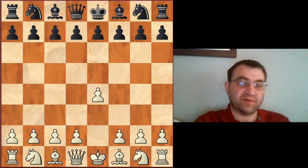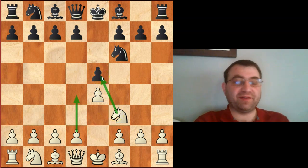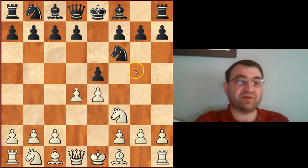Hello YouTube, today we're going to be going over the Petrov after e4 e5 Knight f3 Knight f6. We have the Petrov, and of course the super main line is Knight takes e5, which involves a lot of study and theoretical knowledge. But for people that want to avoid all of that theory, there is this alternative: the move pawn to d4, which is known as the Steinitz variation.